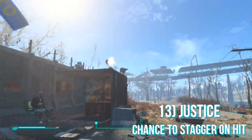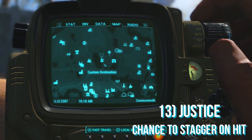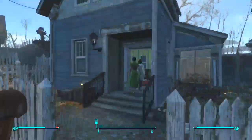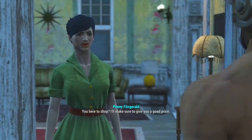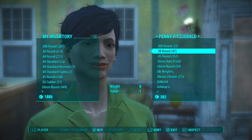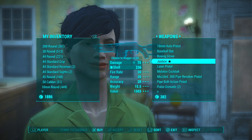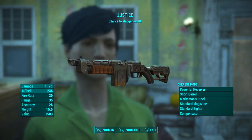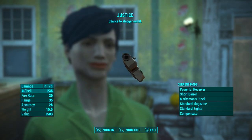The final weapon I'm going to be showing you guys how to obtain is called the Justice Shotgun, and the perk for this is the chance to stagger enemies on hit. To get this weapon you want to come to the Covenant on the map and once you are here simply walk inside and find Penny Fitzgerald — she should be on the right in the first building. After you've talked to her you can purchase the Justice Shotgun for around 1500 caps, so not too expensive. I definitely recommend you guys get this if you don't have a particularly good shotgun yet as it does a lot of damage and kills enemies very quickly. Once you've bought it you can change all the mods on it to suit your preference.